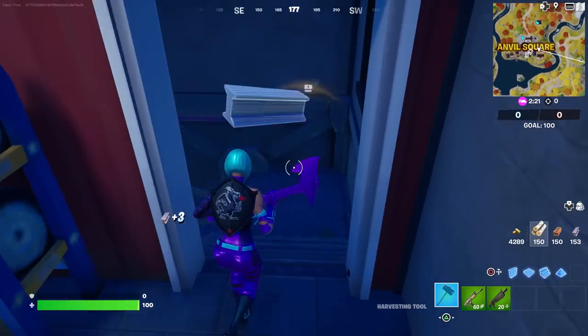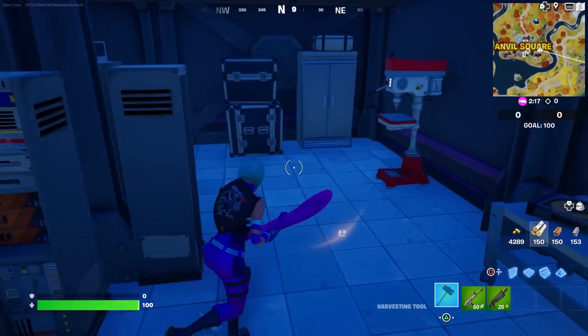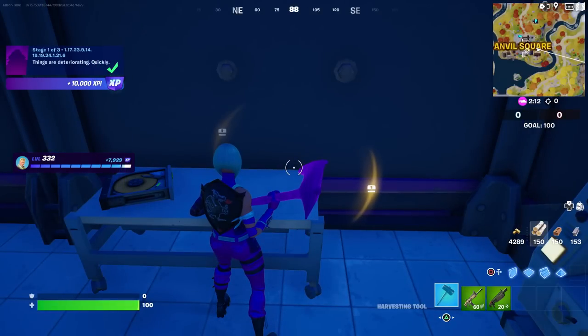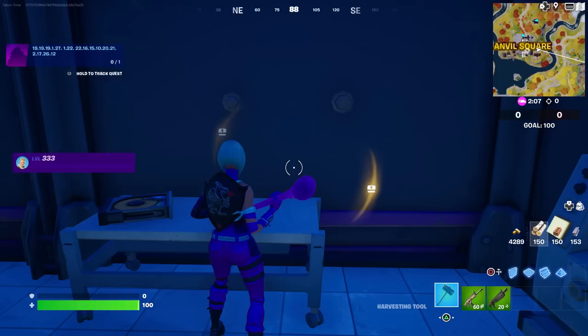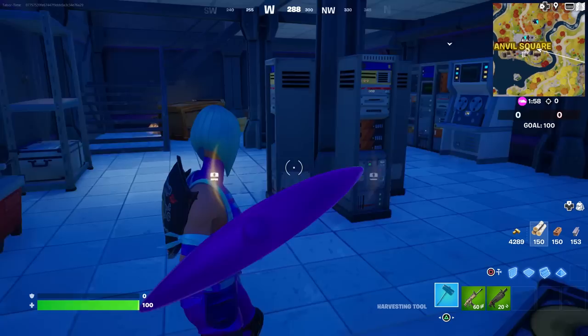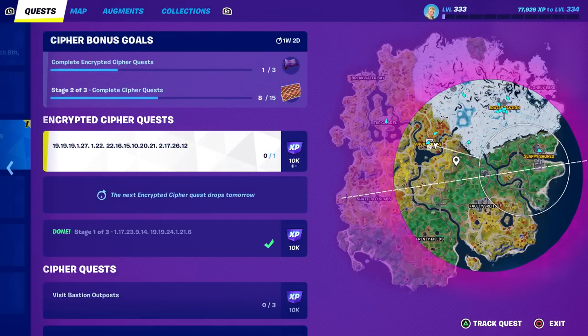You'll see a red wall — break it to go down into a little underground bunker. Come right here and it says interact. You can hear static when you do — it's creepy, not gonna lie, very creepy.